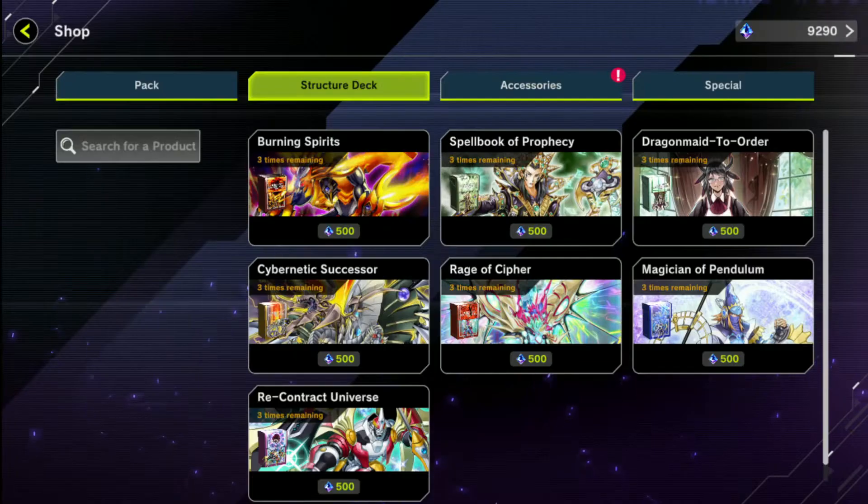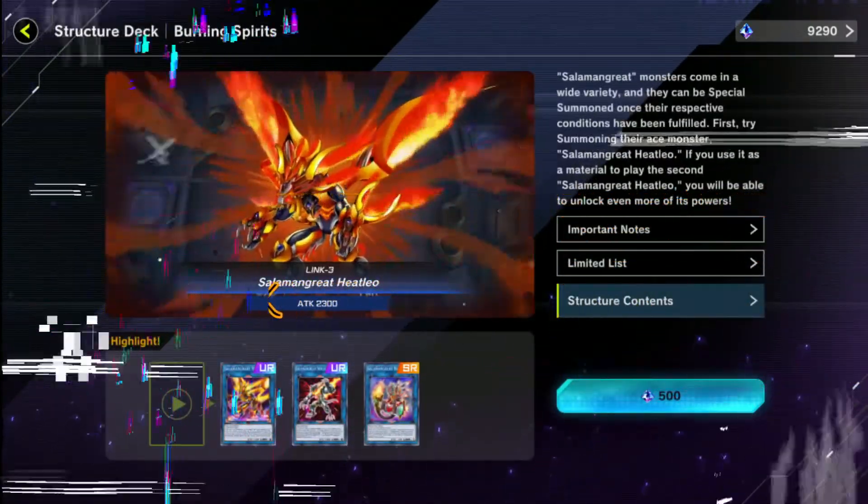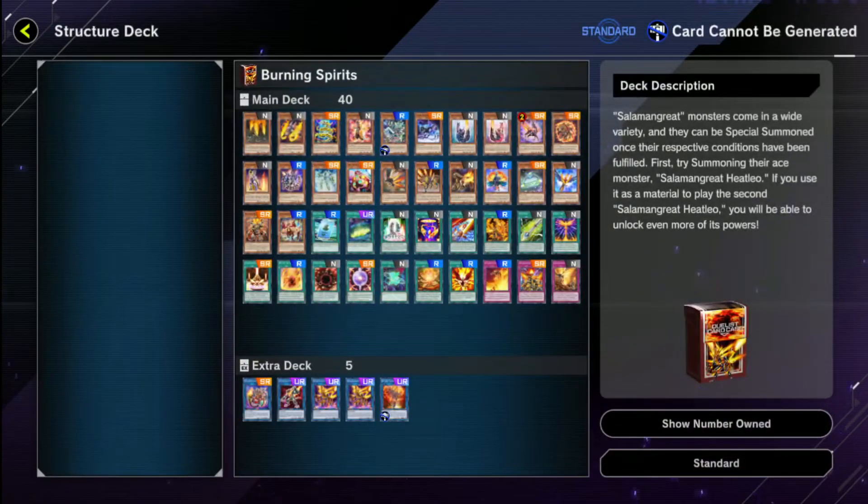Moving on to our next point of discussion: structure decks. Both me and Jack are probably unanimously agreed that the Burning Spirits — the Salamangreat structure deck — is the best. Honestly, you buy three of these and you can basically build the deck we released when the game first came out. We got so much material back buying three of these; it almost really guarantees you can build the whole deck right away. For 1500 gems you instantly have a competitive deck.